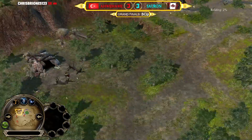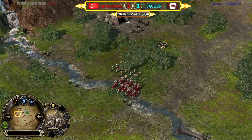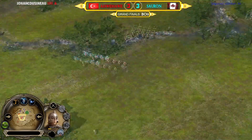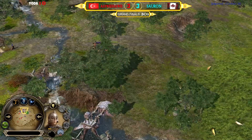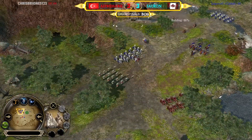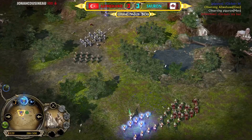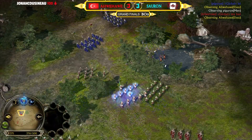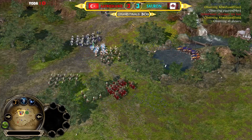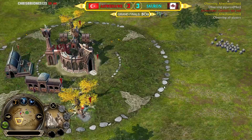Gondor knights are barely getting away. 450 command points and 500 command points now for Men. Eight power points collected against six — pretty even. Sauron has a small lead but it's not efficient. With the Gondor knights and Rohirim, micro is very important — you've got to keep them alive no matter what.